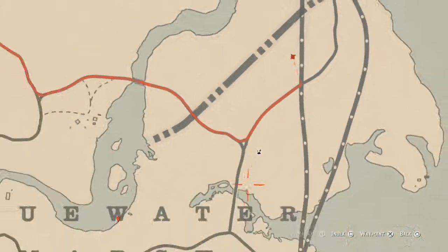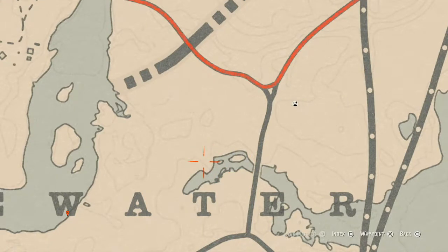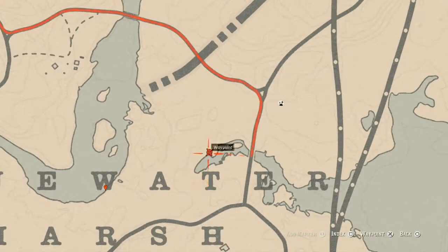Down a little bit there's a bird egg right above the T in water, like right about here. Sometimes this bird egg glitches out and you're not able to get it — that's why I don't always mention ones that glitch. But there is a bird egg at this location; it's a red egg right above the T, across the water.